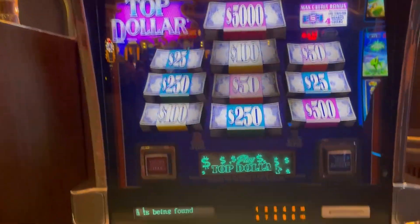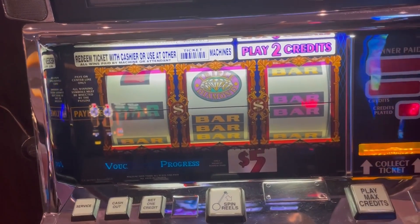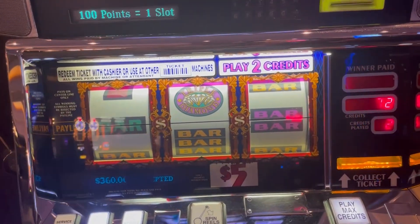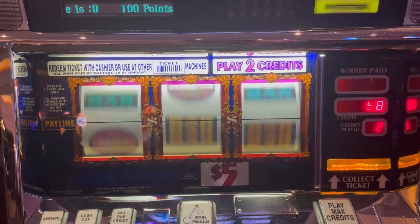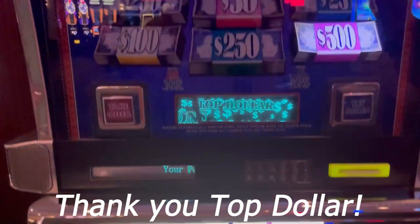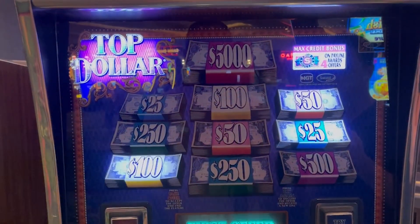Top Dollar — gotta love Top Dollar. This Top Dollar has a triple diamond on it, $5 denomination, two credits, so $10 a smack. Finally got some noise from a machine. Spin number one — ooh, that's what we want on the line. There it is! Let's go Top Dollar. Spin number two — first dollar, $5,000! Never hit that before.